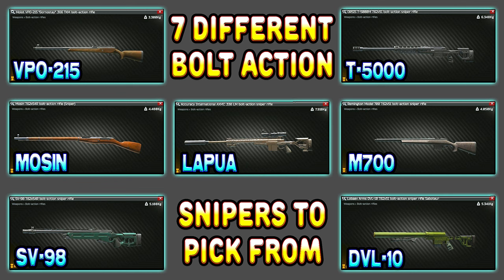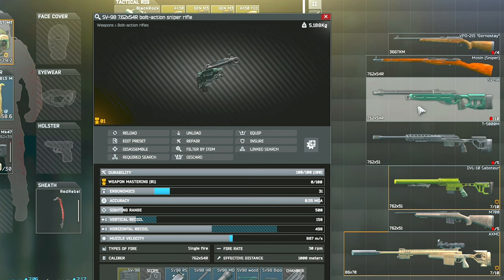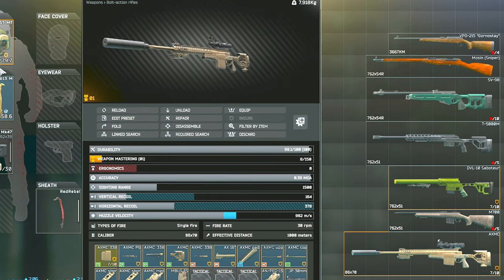The main versions that you can select from are going to be the VPO-215, the Mosin, the SV-98, the T5000, the DVL-10, the M700, and also the Big Boy Lapua.